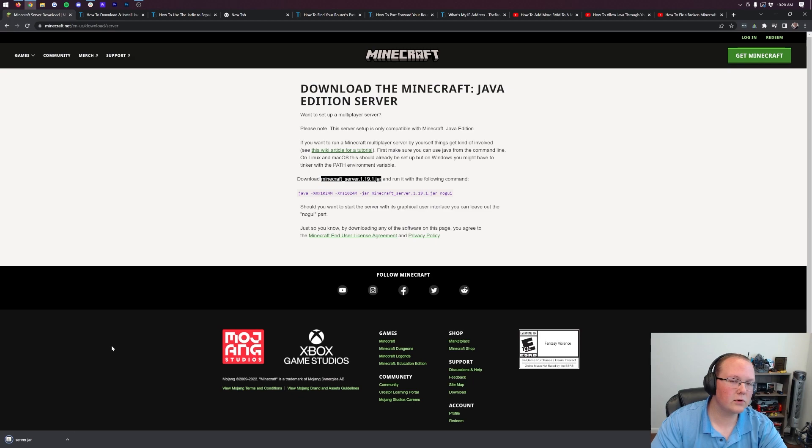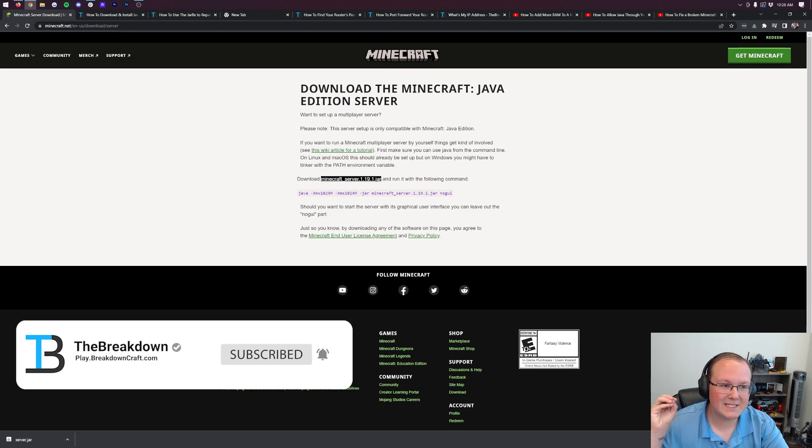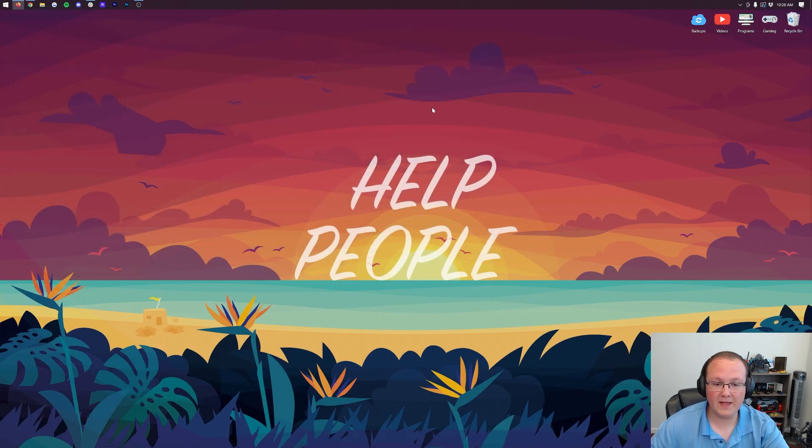You may need to keep this file in Google Chrome or save it in the server screen on Mozilla Firefox. Either way, it's 100% safe because this is Minecraft's official website. Now let's minimize our browser and create a new folder on our desktop. Right-click, create a new folder — you can name this whatever you want. I'm going to name it 'Minecraft 1.19.1 server,' but you can name it anything.